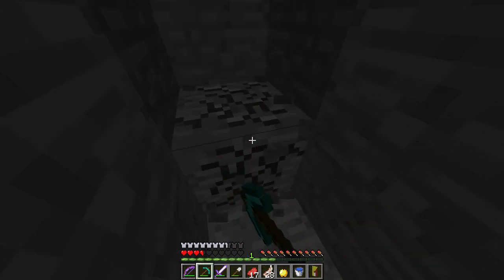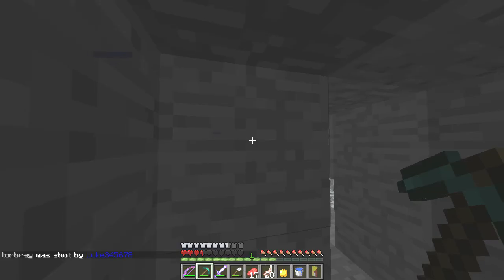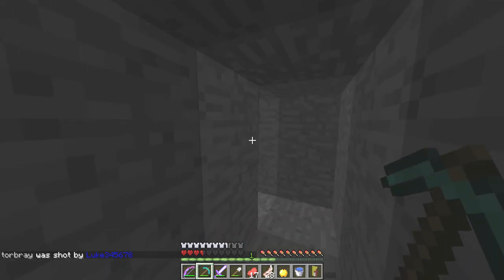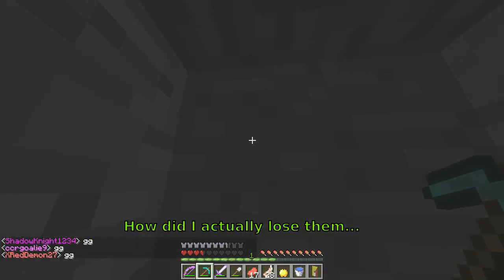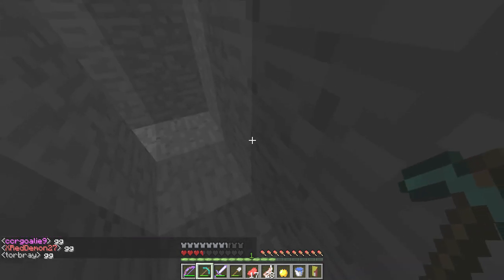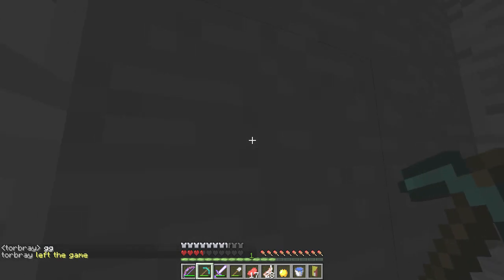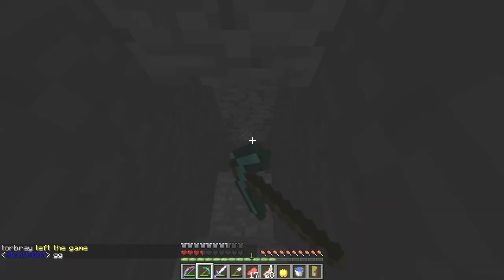I'm gonna barricade myself in this cave - it's really stupid but I'm gonna do it. How are my arrows not hitting them? I'm dead - I'm hidden, they don't know where I am. They've got really good enchantments. I don't have any blocks to hide myself but they don't know where I am. I can't GG you yet, sorry. I'm hoping they think I got farther. Go check out Chart's perspective. I'll be cutting here - cheers for watching. That was UHC Season 3 - I'll be doing a recap. Catch you guys next time.